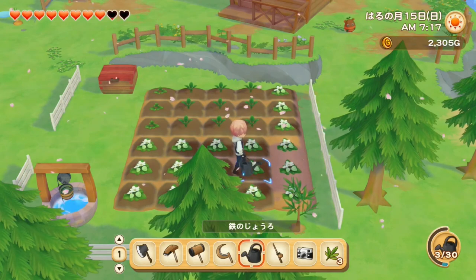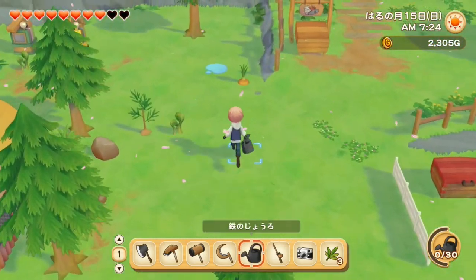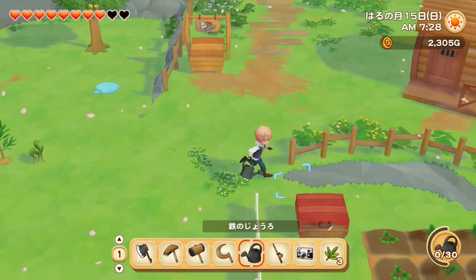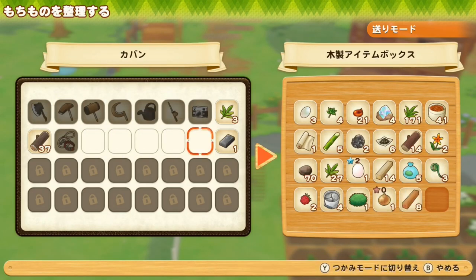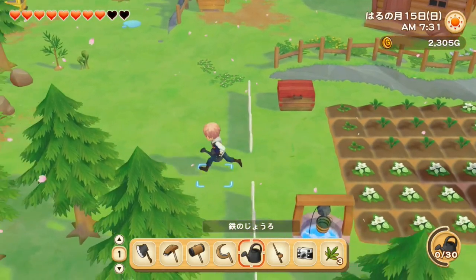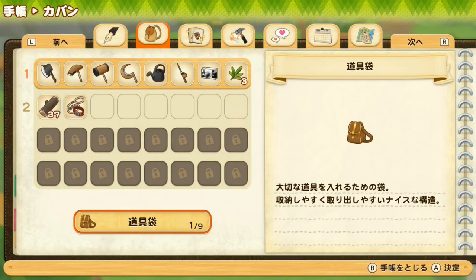These are my strawberries. I'm still struggling a little bit with money — I'm saving up, I need to get 3000 G to buy a bigger bag. Also because my bag is always full, let's put a few things away. You actually have to craft everything, so I have to craft this box — and it's full, so I'm gonna have to craft a second box.